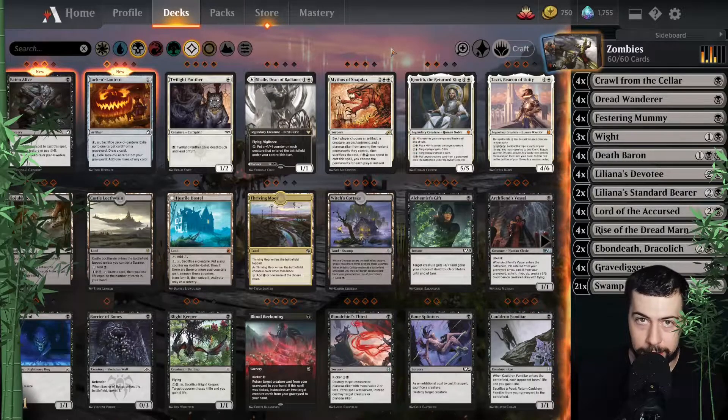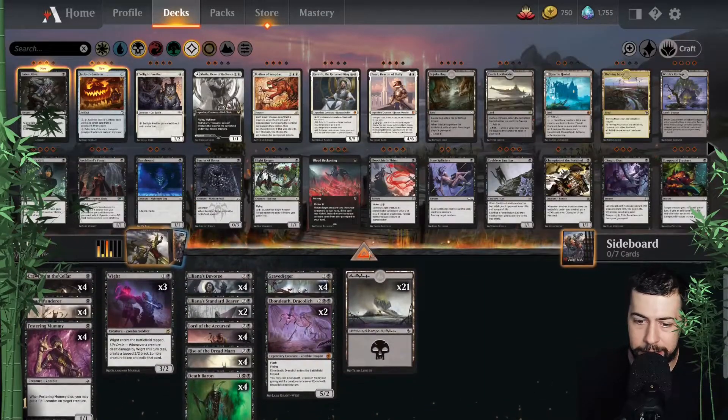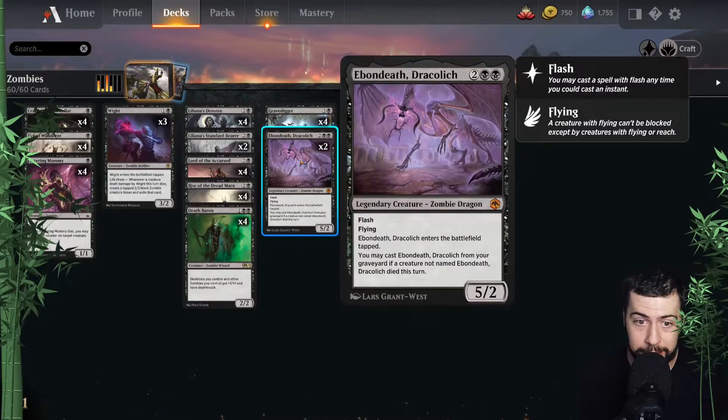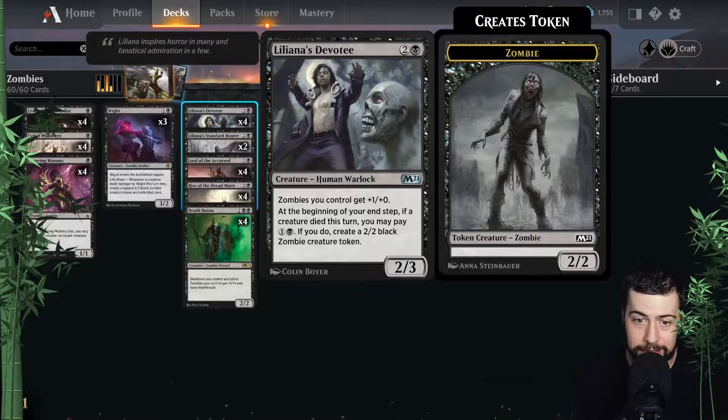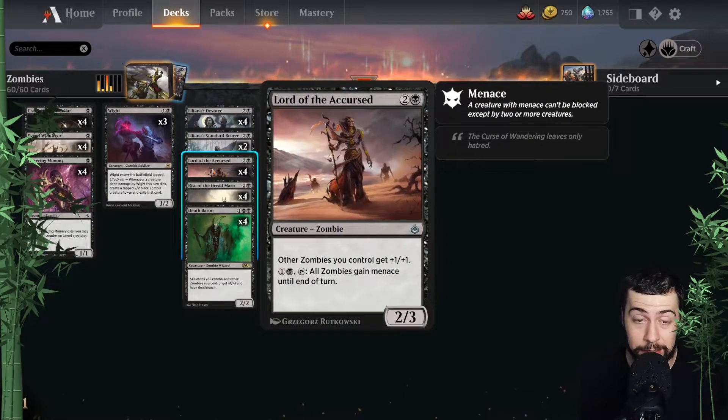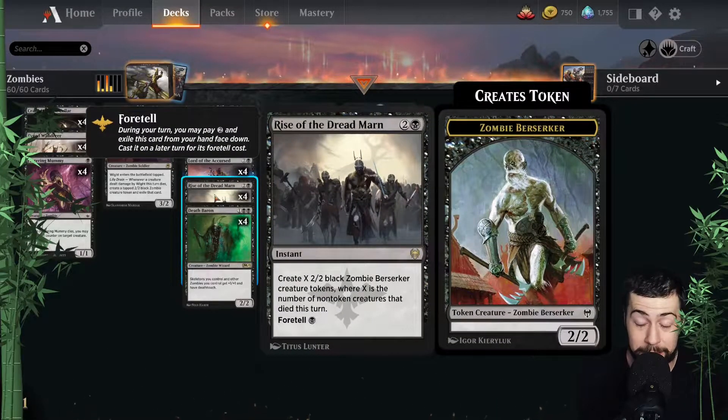Who wants to grind casting Tetzimoc and Rotting Regisaur all day just to finish a quest? Not fun. So we've got zombies — really basic. Did end up using a couple of wild cards for it. Switched the layout to be more readable. Did get the Phyrexian Swamp, which I was pretty happy about. We've got two Ebon Death Grave Diggers — it's a zombie. Liliana's Devotee buffs the zombies pretty well, and two Standard Bearers that seem decent — possible to draw quite a few cards when stuff dies.